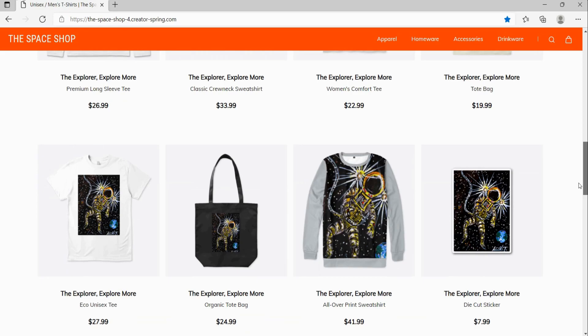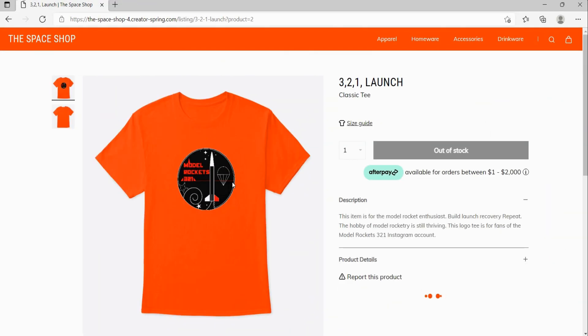Be sure to visit the Model Rockets 321 Space Shop for logo tees, mugs, and other space-related merchandise.